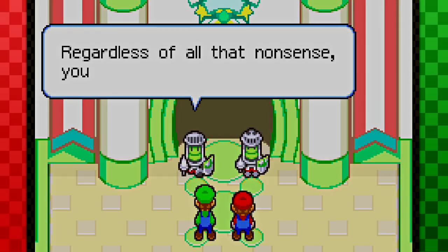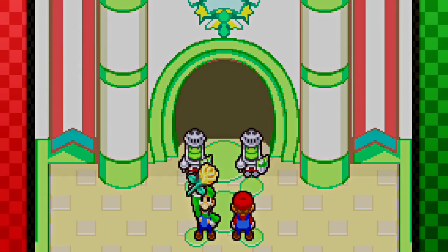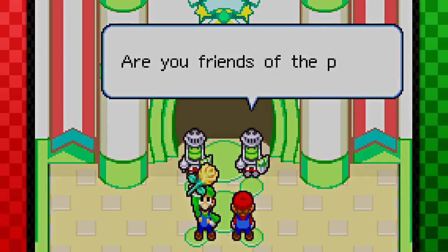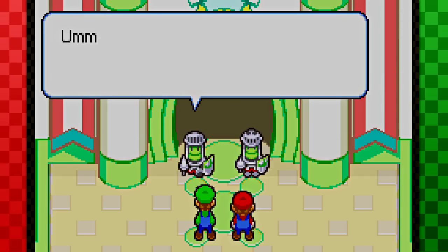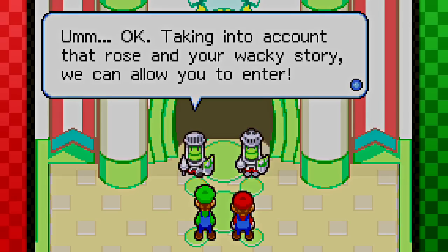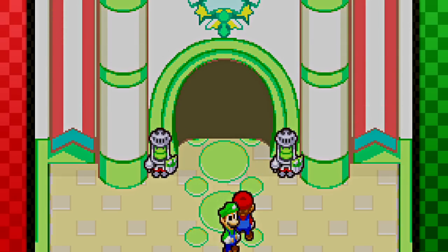Enough! Regardless of all that nonsense, you may not enter! Now be gone! Yes! Luigi! Finally! Prince Peasley's Rose! Are you friends of the prince? Oh yeah! I think maybe we ought to let these guys in. Okay! Taking into account that Rose and your wacky story, we can allow you to enter. That was one wacky story! Man, these guys are the ones that are wack!